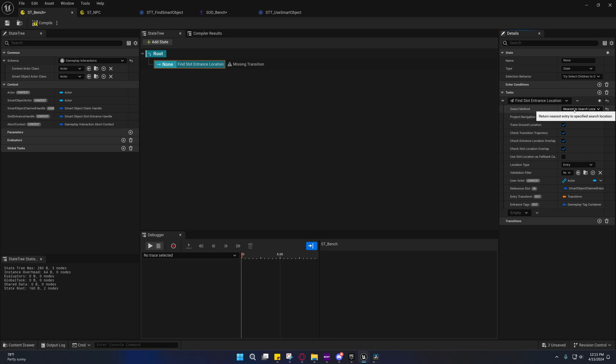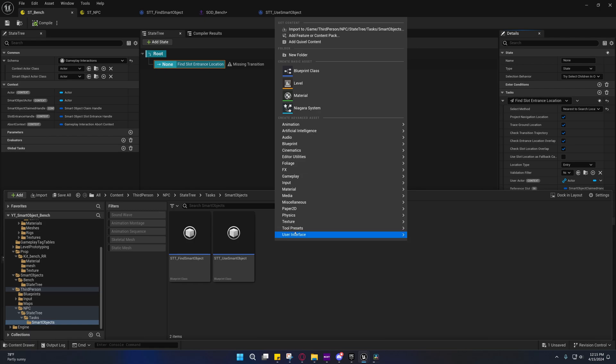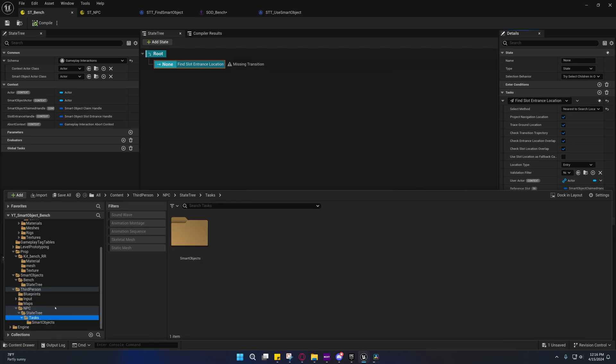I'll go ahead and set this to Nearest to Search Location just to future-proof it. Moving on, we could add this task under the bench state tree, but I'm actually going to add it under a smart objects folder. Just like before, add a State Tree Task, and I'm going to make a new folder for this called Movement.